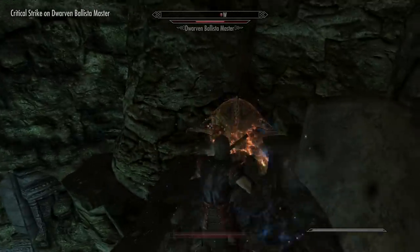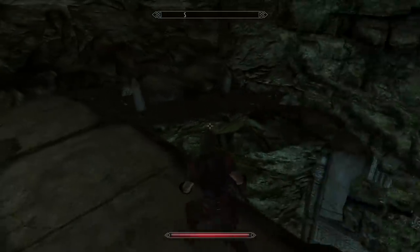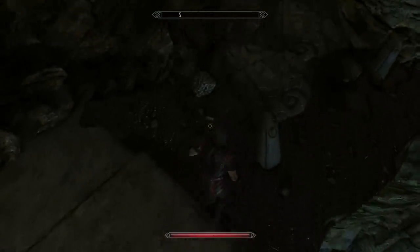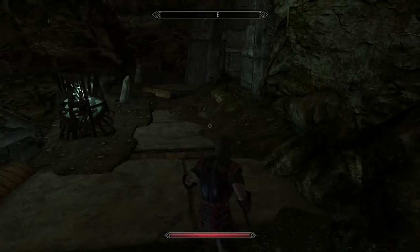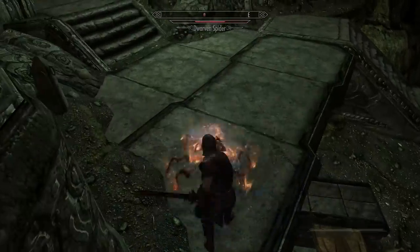Keep following the path on the left-hand side and eventually you'll come to a room with a ballista. Once you take care of him, go across the bridge and carry on following the path. It can be a bit daunting - there are multiple chambers and it's easy to get lost, so stick to what I'm telling you.